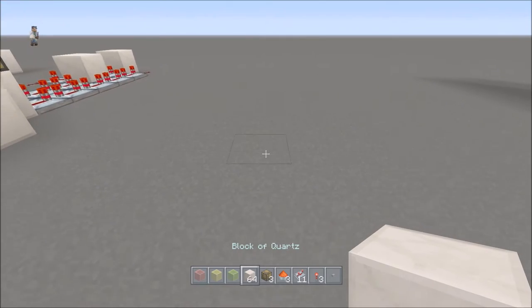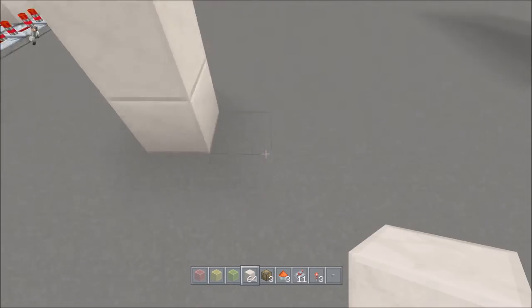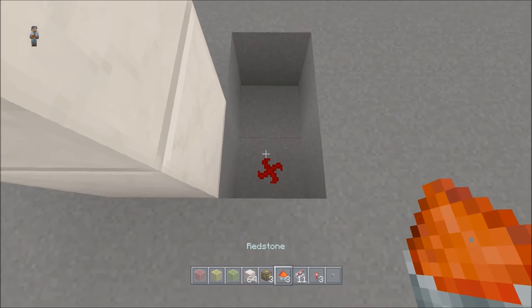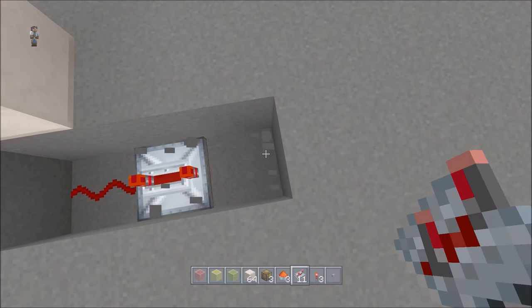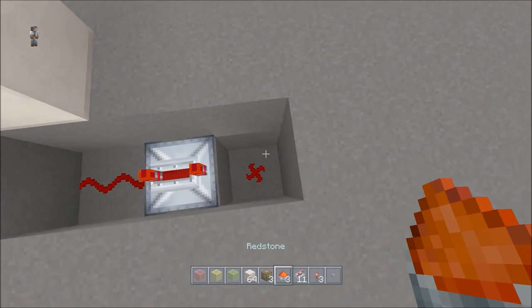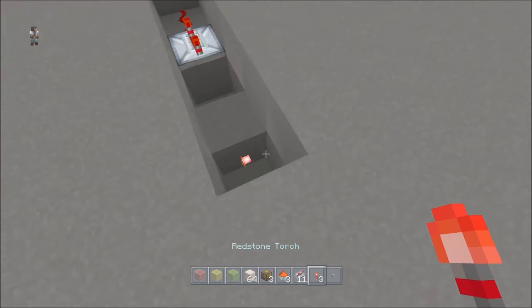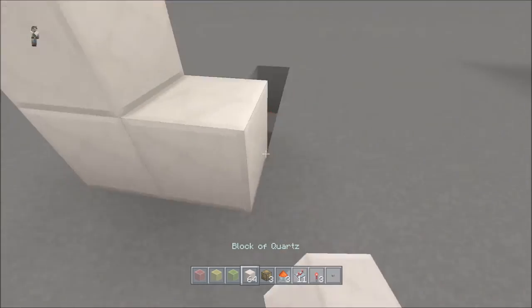Let's start right here. We're going to go up one, two, three, four, five - break this block. We're going to put a piece of redstone dust with a repeater set to full delay. Break two down, put a piece of redstone dust, break a block, then go two down again and put a torch on this block right here.